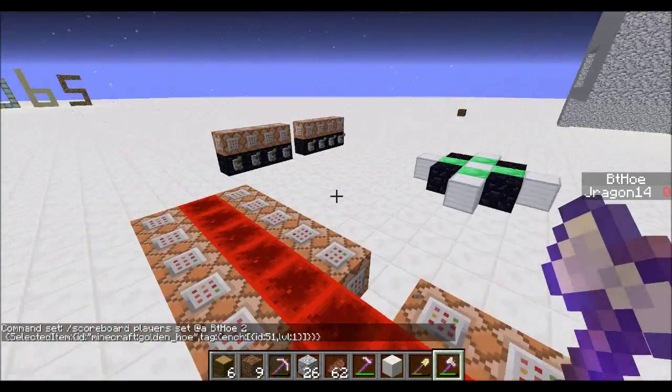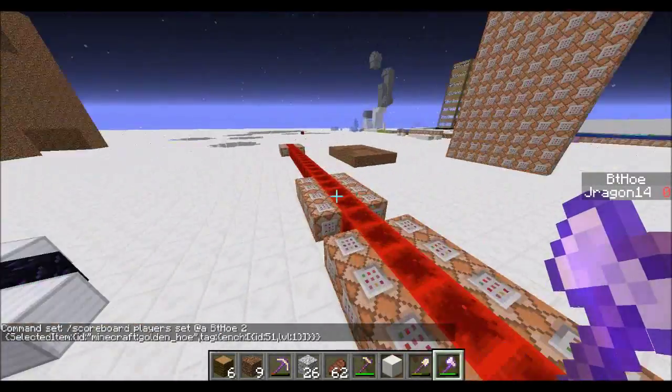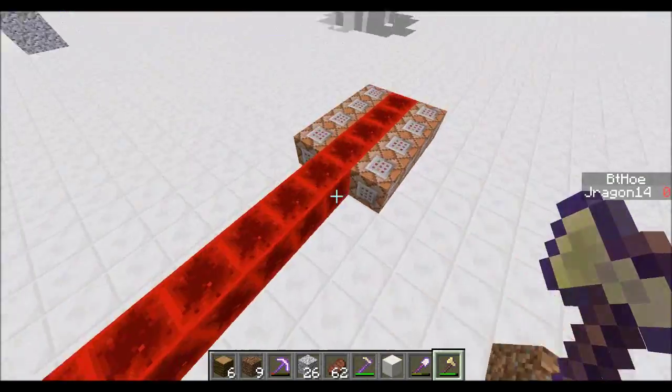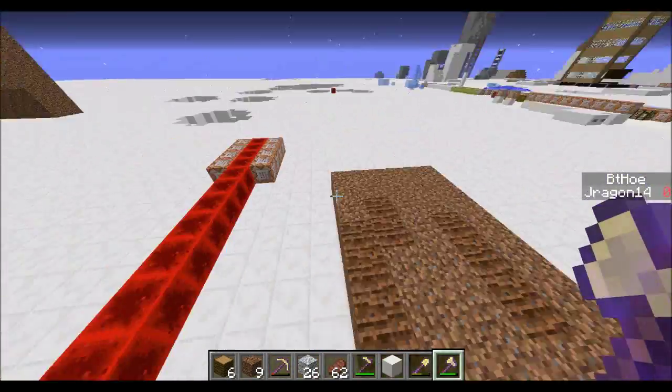Now if these two things are true, and this extra bit — stat.use.item.minecraft golden hoe — that's the same for the other ones. If those things are true, then it will run a replace command, so replace farmland with dirt. And it's that simple. These command blocks are just setting your score back to zero so you don't get this effect all the time.